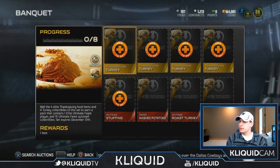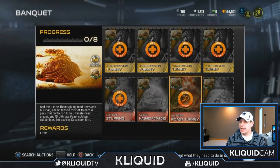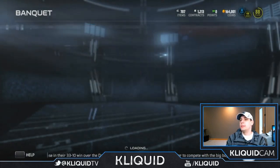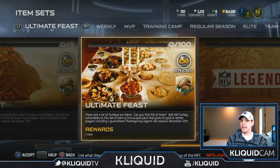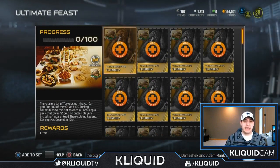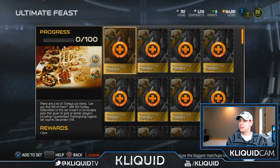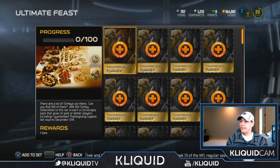This one — I've got extra stuffing. I still need mashed potatoes, roast turkey, and apple pie. But I've got all these Thanksgiving turkeys that I can use. Of course, I'm trying to save all the Thanksgiving turkeys that I can so I can actually do this ultimate feast collection — or set, as you might want to call it. I always forget they're called sets and not collections. I'm still so caught up in collections from Madden 25. Old habits die hard.